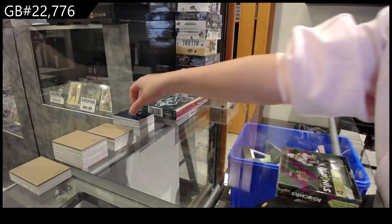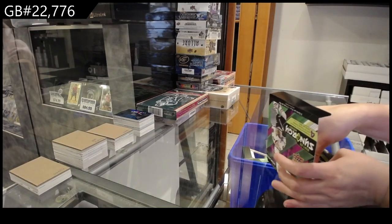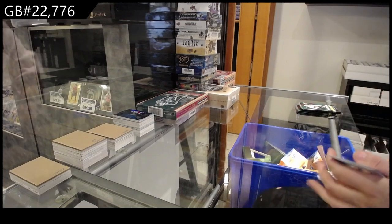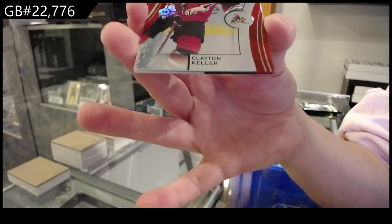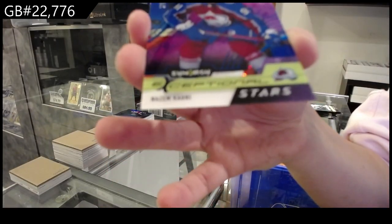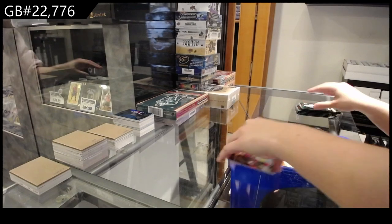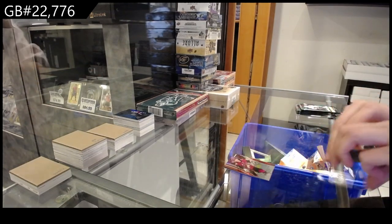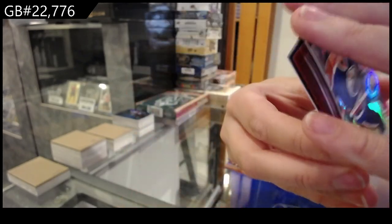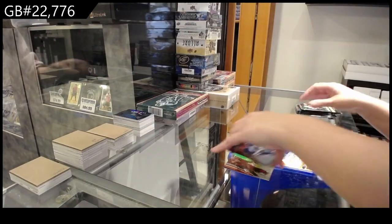On to Synergy. We have a Red Base for the Arizona Coyotes of Clayton Keller. An Exceptional Stars of Naz and Kadri for the Colorado Avalanche number to $2.99. And a Synergistic Duos Red of Brett Hall and Ryan O'Reilly for St. Louis. Red for the Edmonton Oilers, Wayne Gretzky. Exceptional Futures of Ross Colton number to $2.99 for Tampa. And a Star of the Show for the Winnipeg Jets of Shifley.